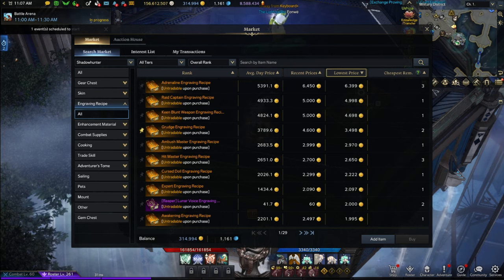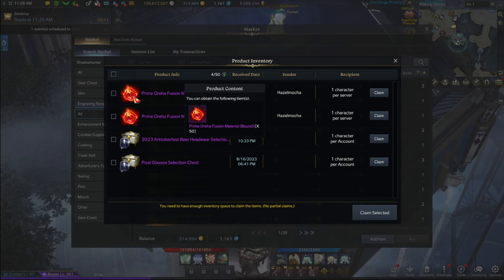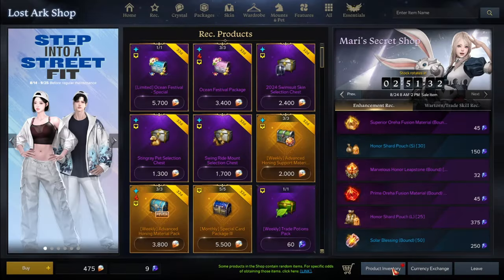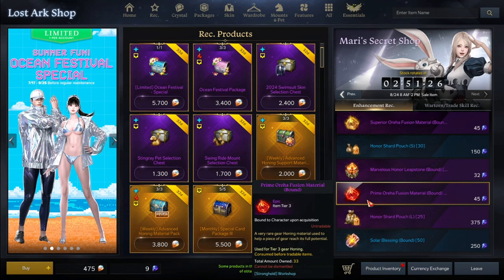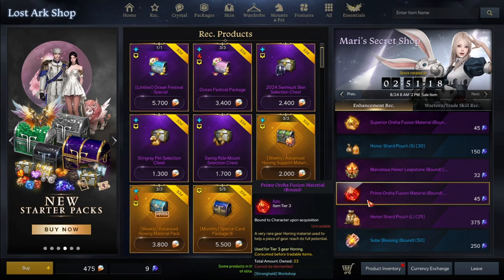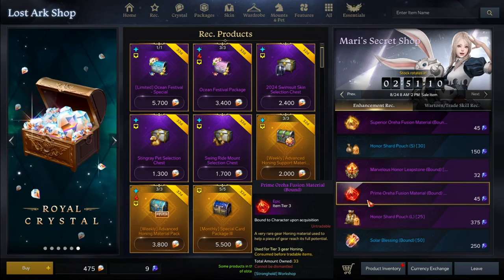Even if you hit 1620 or you did your advanced honing and got to 1630, keep those prime fusion materials. Because you can actually convert them 5 to 1 to the new Tier 4 fusion material. It might not be a lot, but I don't want people thinking their fusion materials are now worthless and just throwing them away. I would also suggest you continue buying the Mari Shop fusion materials if you have lower than 1620 alts. Because if the new fusion materials are insanely expensive, you were the smart one that took advantage of the remaining month and bought a ton of prime fusion materials that you can now convert. Only convert if it's worth it — make sure to check the market price when Tier 4 comes out. Otherwise, you can use it on your alts — it's a safety net.